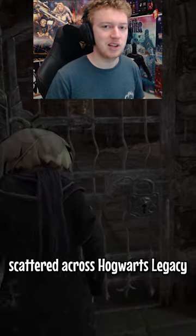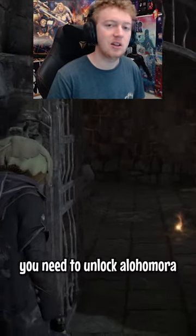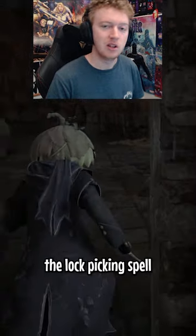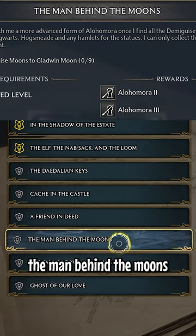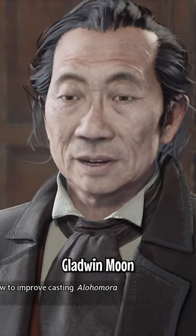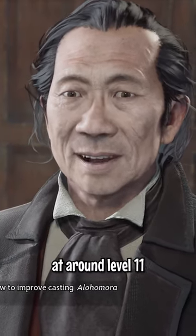To unlock all three different level locks scattered across Hogwarts Legacy, you need to unlock Alohomora, the lockpicking spell, which lets you access a bunch of new areas with a ton of loot. Learning the spell comes from the mission The Man Behind the Moon, which you can collect from Gladwood Moon, the Hogwarts Caretaker, at around level 11.